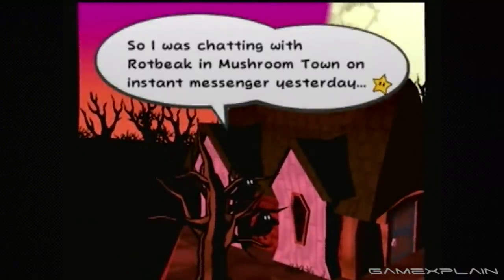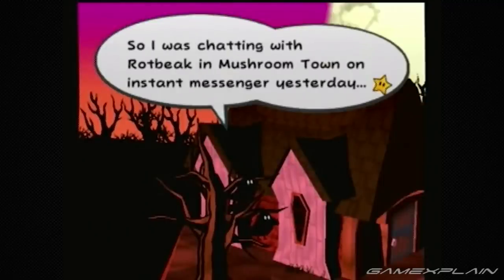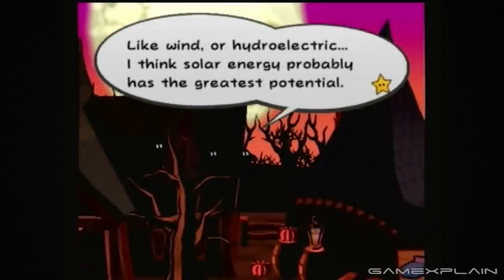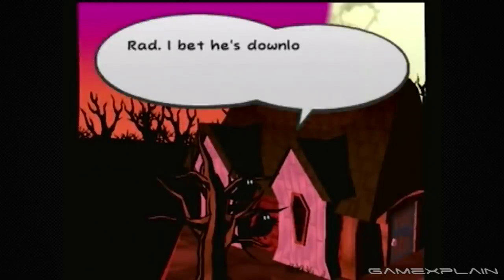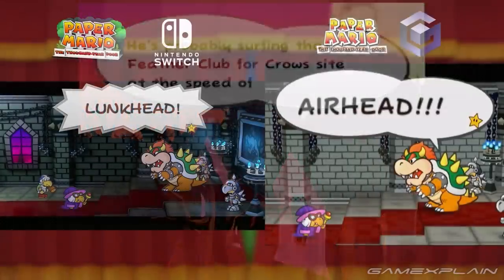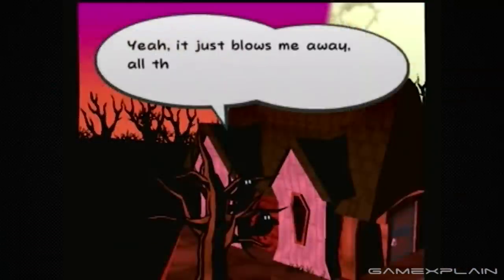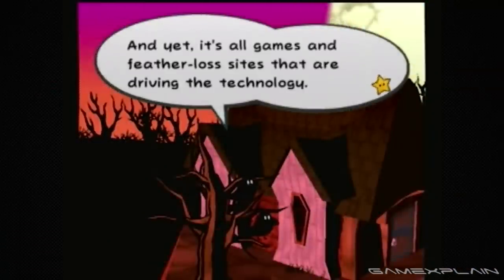Speaking of things people may not get, there are the talking crows in Twilight Town. These crows talk about various things — from instant messaging, to fiber optics, to depleting fossil fuels and alternative energy options, among many other things. Some of these, now 20 years later, are obviously dated. Since we know some script changes are on the way, we'll probably see these crows talk about new, different things — though part of it would be kind of funny if they were kept exactly the same.